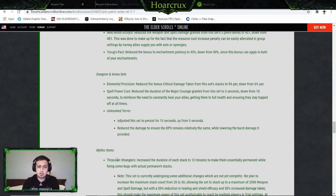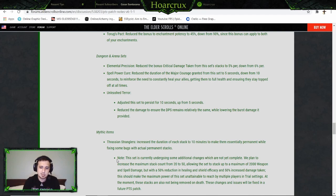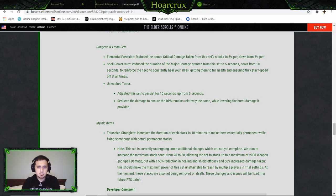With the pin nerfs — there are more nerfs to pin — this is going to be even more invaluable. Small Power: they reduced the duration of Major Courage granted from the set down to five seconds from ten. This is to reinforce the idea that you need to constantly be healing your allies instead of healing them and then doing your own thing for nine seconds.